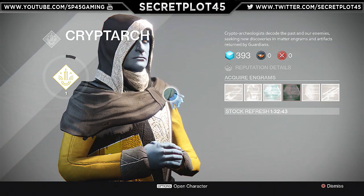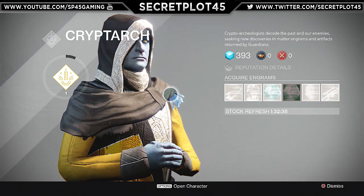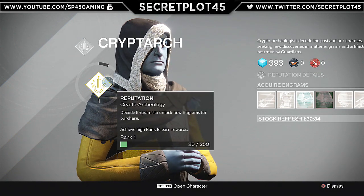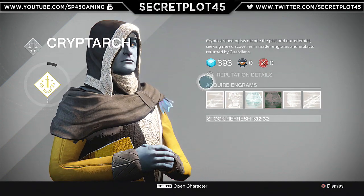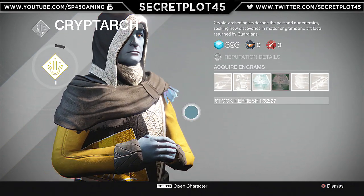The real fun way to get them is if you find engrams from drops. Basically you turn them in and you start getting more ranks. And you get to unlock more of these, it gives you better deals. And you get a lot of glimmer for it too.